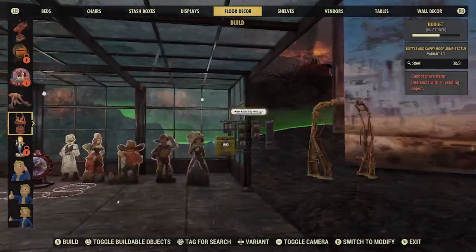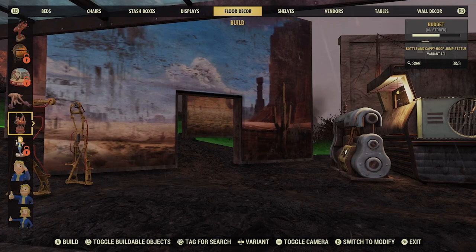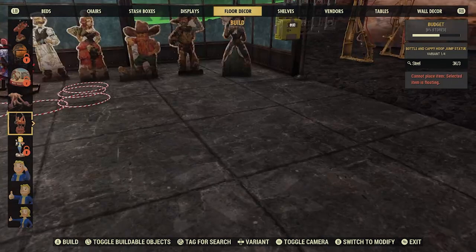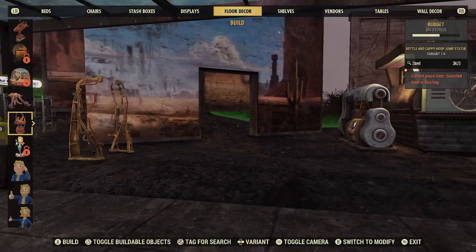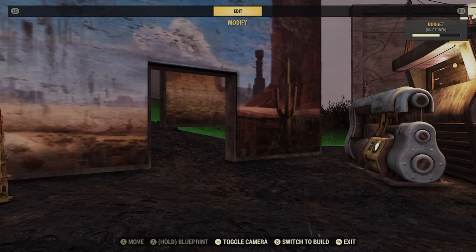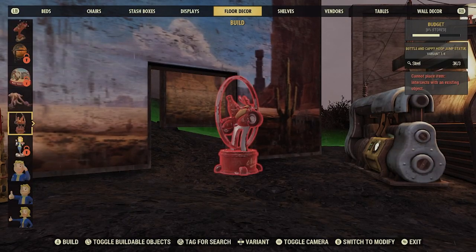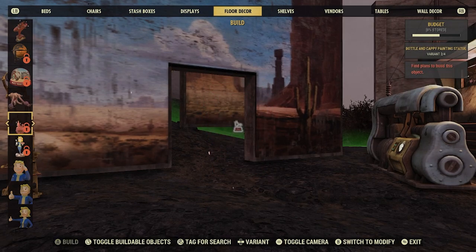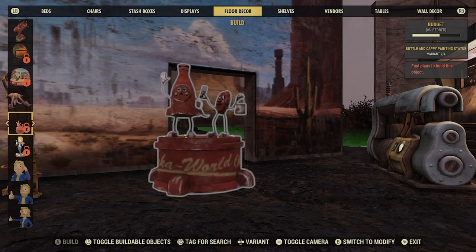It's Bottle and Cappy on some of the rides and things. Wait till you see the games — there are a couple of variants. This is the Bottle and Cappy Hoop Jump statue. There are a couple of statues. And the second one — Bottle and Cappy Painting. That's kind of cute.